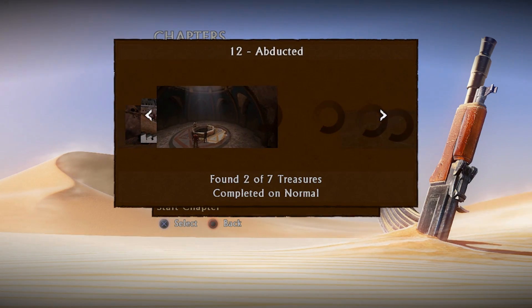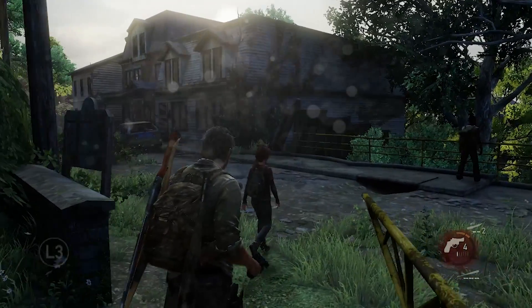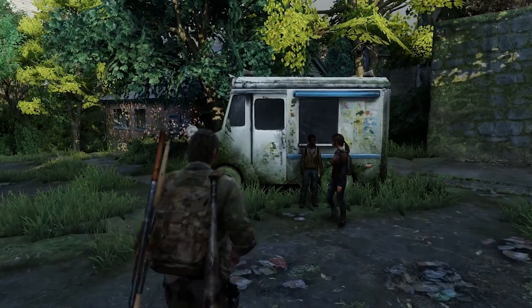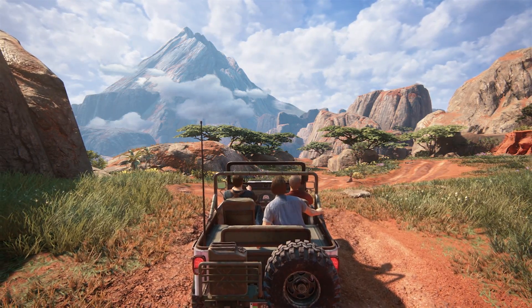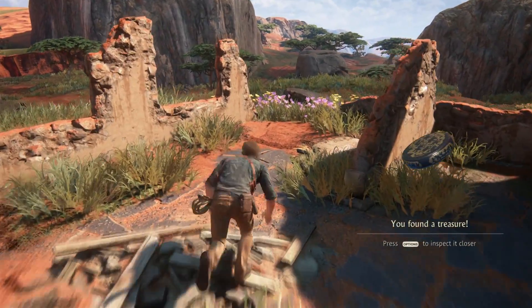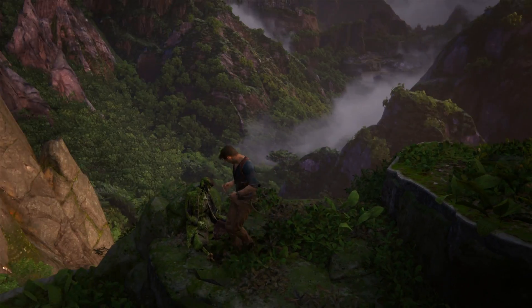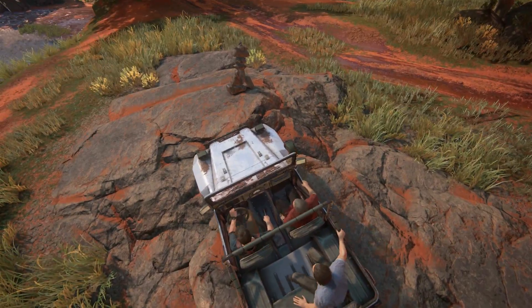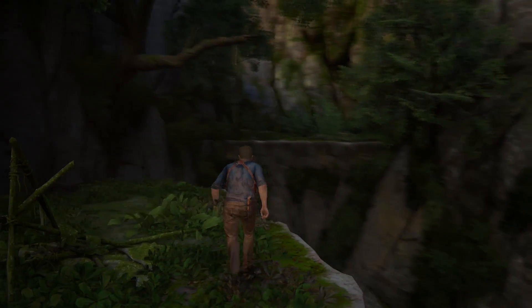When Naughty Dog made The Last of Us they implemented the same structure as Uncharted but were a tiny bit less restrictive with it. Environments were still linear but a little larger, with a little more room to move about and collect items. One of the more memorable moments featured a suburban block of houses you could take a break in and explore a little while listening to the NPCs with you. And in Uncharted 4 we finally got a few pretty large open locations with nothing mandatory to complete off the beaten track, where before continuing down the main story path you could freely roam around to find hidden collectibles and occasionally the odd slightly more special gun. It breathes more life into these worlds.